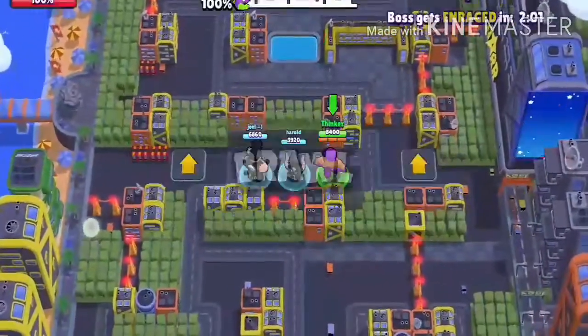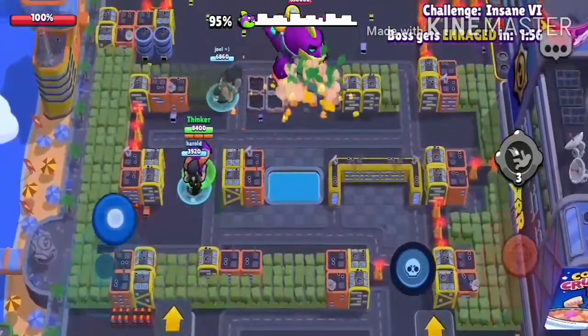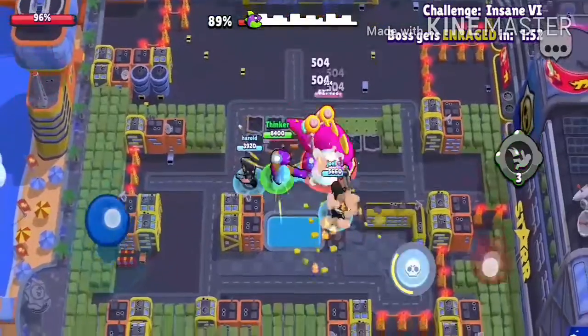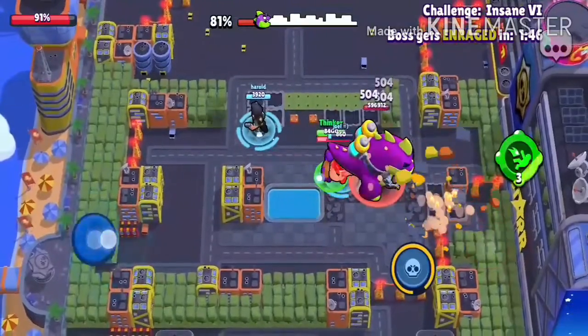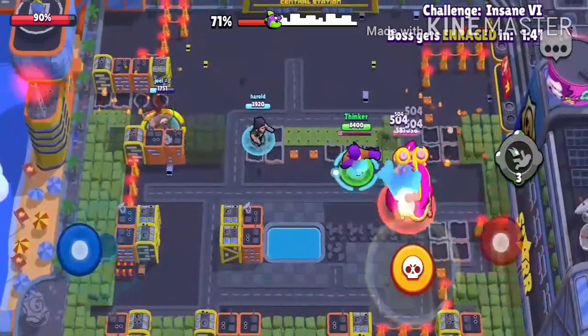What you need is a wall breaker, like a Primo or a rock. Now what you want to do is charge the Super up. You'll see that it's gonna break the first four buildings.